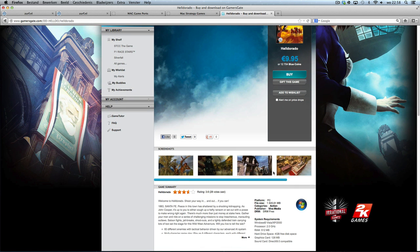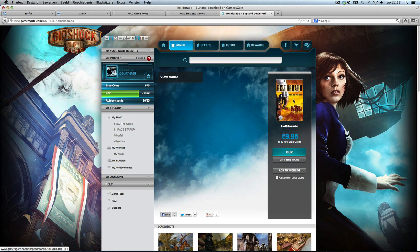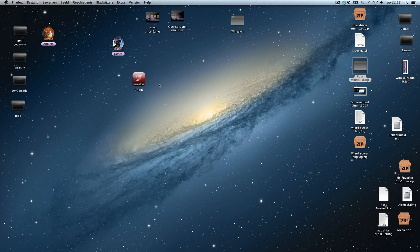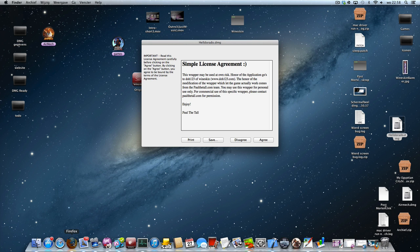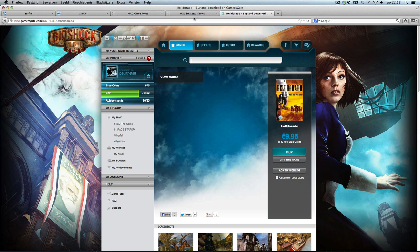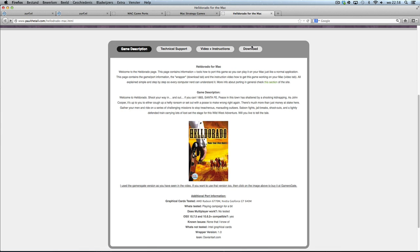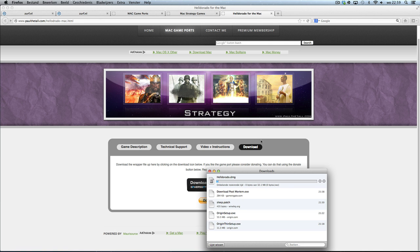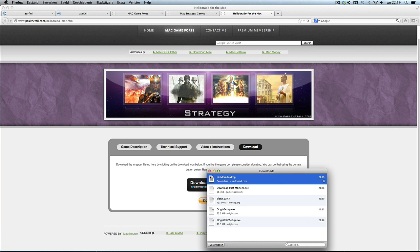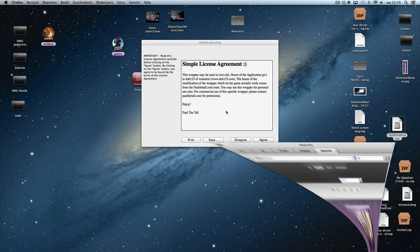No serial key is required or anything like that. You can buy it and then download it from your game page. I'm going to show you that version. Double-click it. You need a wrapper of course, which you can find up here. When it downloads, click on the Download Now button. Download the file and save it — click Save — on your desktop or downloads folder.